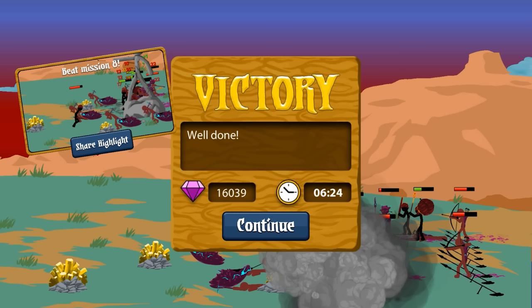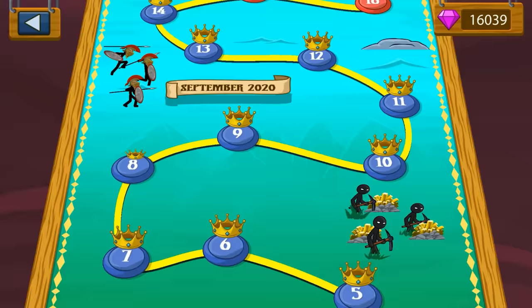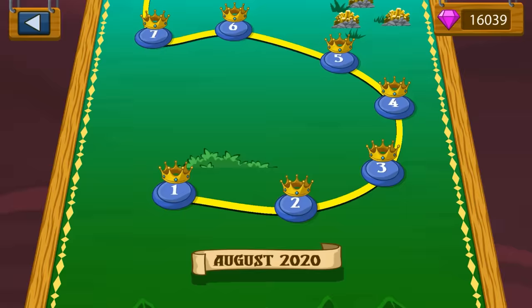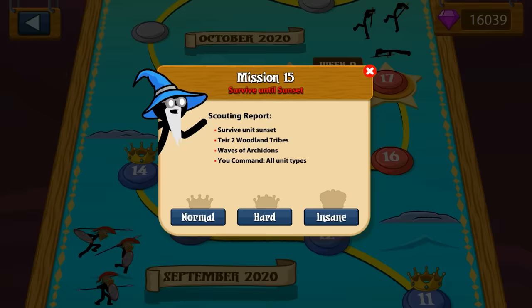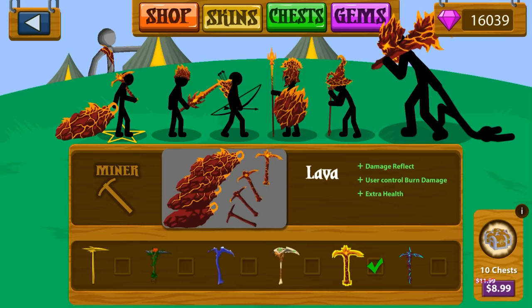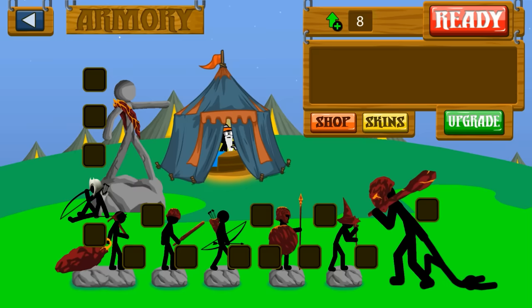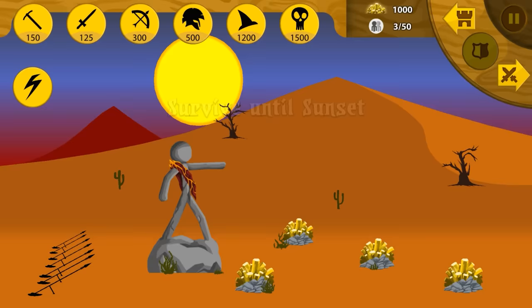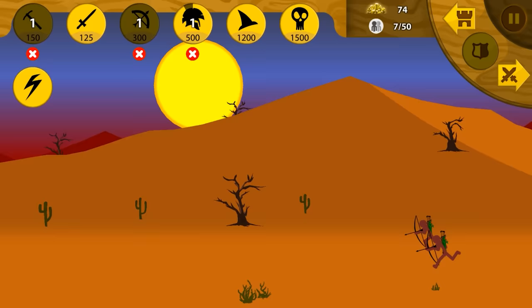That's what I love about these weekly missions. The devs have said, time and time again — ask the community what kind of missions they'd like to see, because they have quite a bit of missions planned that goes all the way to 2021, deep into 2021. You can see, as we follow the golden crowned road, we've got four new missions: survive until sunset, tier two woodland tribes, waves of archerdens, and you command all unit types. I'm going to keep damage reflect on and I want fully strong spiritons to soak up damage, archerdens to counter fire, and fast mining. We have $1,000 right off the bat.